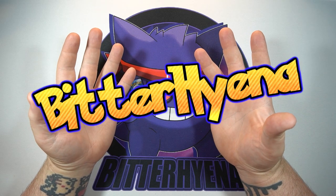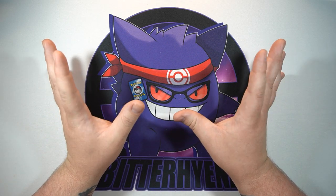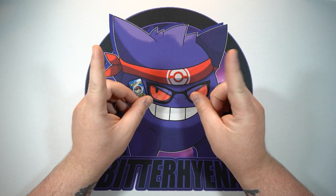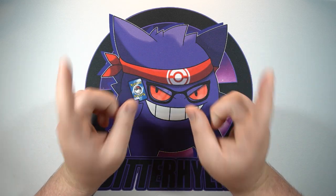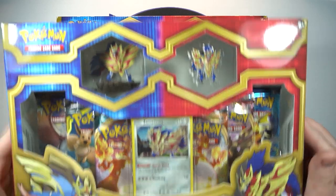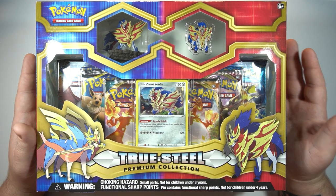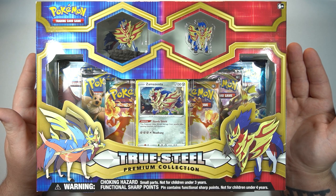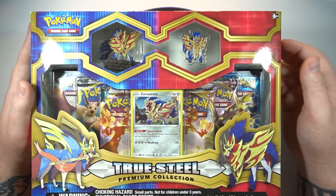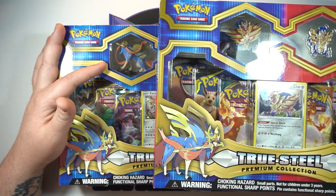What is going on everyone, Bitter Hyena here. Today's video is something I don't normally do, but because I have so much backlog of stuff to open, I have a feeling this is just going to be the better idea. Strap in, this video might be a little longer than normal. Today we are going to open up the Zacian True Steel Premium Collection, and not just that one — we are also going to open up the Zamazenta True Steel Premium Collection. These boxes are almost identical, the only difference being one is themed after Zacian and the other after Zamazenta. The promo you get in each one is different, the figures are different, and the pins are different as well, but other than that it's basically just your preference. Zacian is of course my favorite.